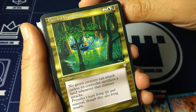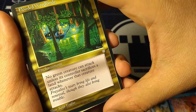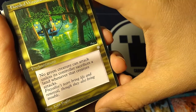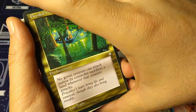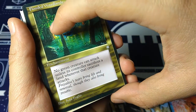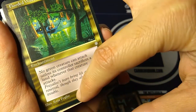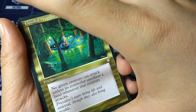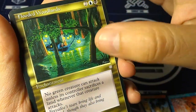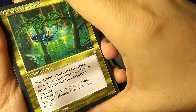Flooded Woodlands — two, a blue, and a black enchantment. No green creature can attack unless its controller sacrifices a land whenever that creature attacks. There's a lot of green hate right here — could really lock down your opponent. 'Freyalise's tears bring life and renewal, though they also bring trouble.' Art by Kaja Foglio — one of my other favorite artists. She had a lot of great art in the early Magic sets. I never had this one back in the day, but I really like her art.